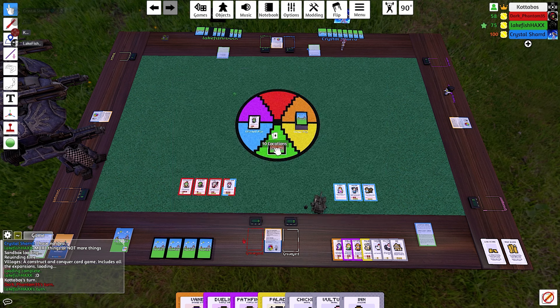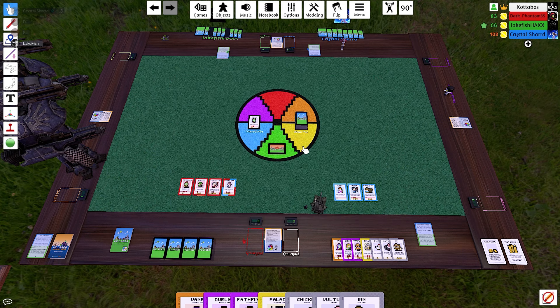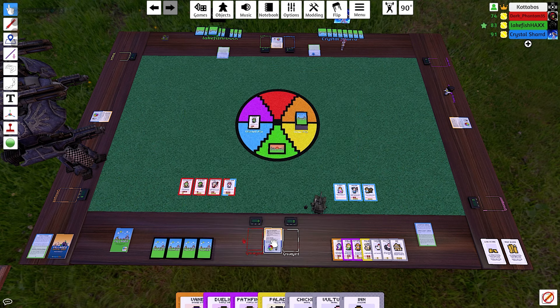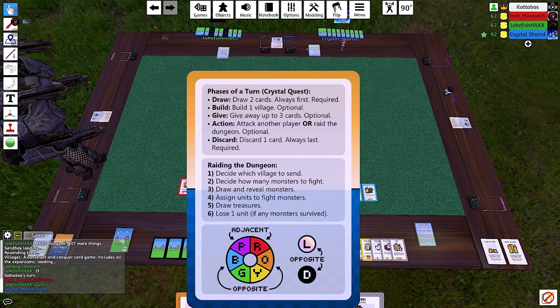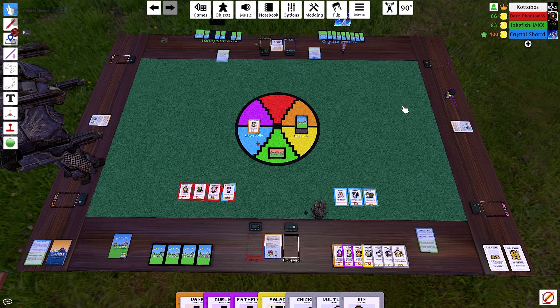I also know we didn't do a Distant Lands yet, but I figured we'll do that on the second turn. I probably should have mentioned something about that since there are only ten of those cards. If I can't make a village, that's about it. Draw your two cards. If you can build a village, you can give away cards if you want.